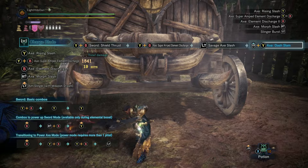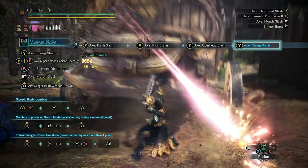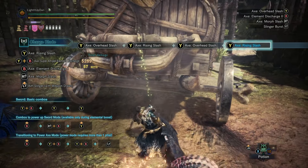You can activate Savage Axe right now if you want to, because you only need loaded phials. However, I do recommend that you charge up your shield first, as the additional 10% bonus damage you get for Axe form does translate over to Savage Axe as well.